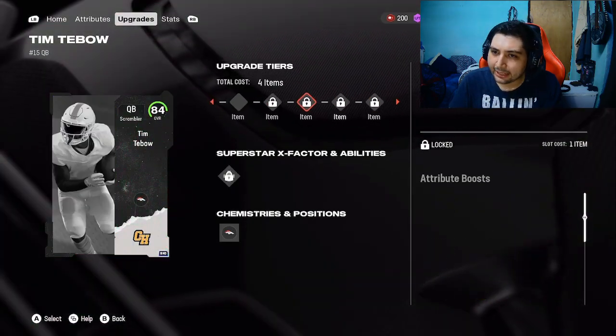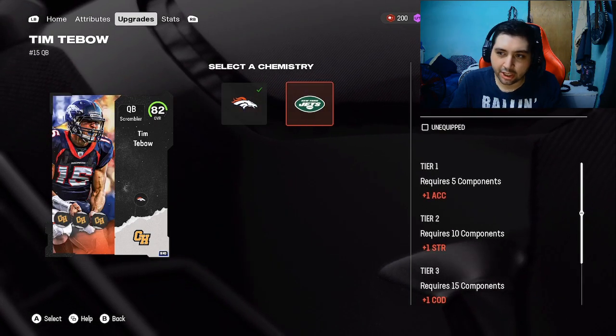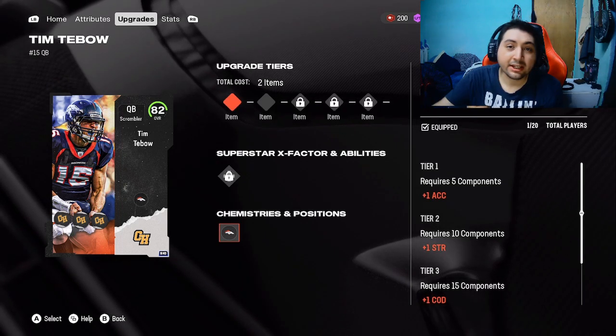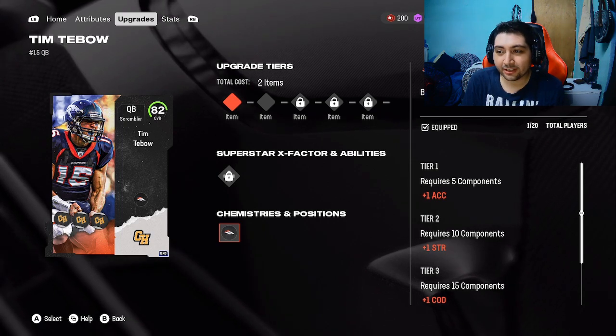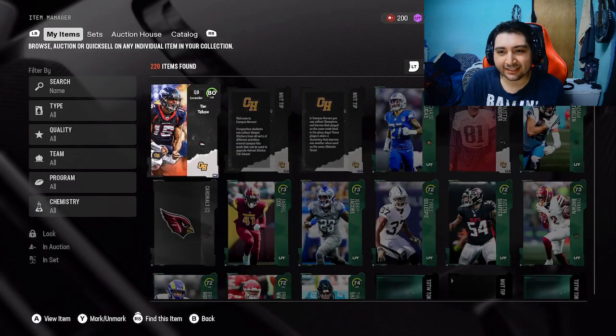I'm pretty sure last year they had Tim Tebow and he didn't have every single team either. He only has Broncos and Jets. So if you're ever wondering, that's how you do it. It's simple to upgrade the card and it's actually a really solid quarterback. So if you guys need a good quarterback, go ahead and knock out this Tim Tebow. Make sure to hit the like button and subscribe. We'll see you guys next time.